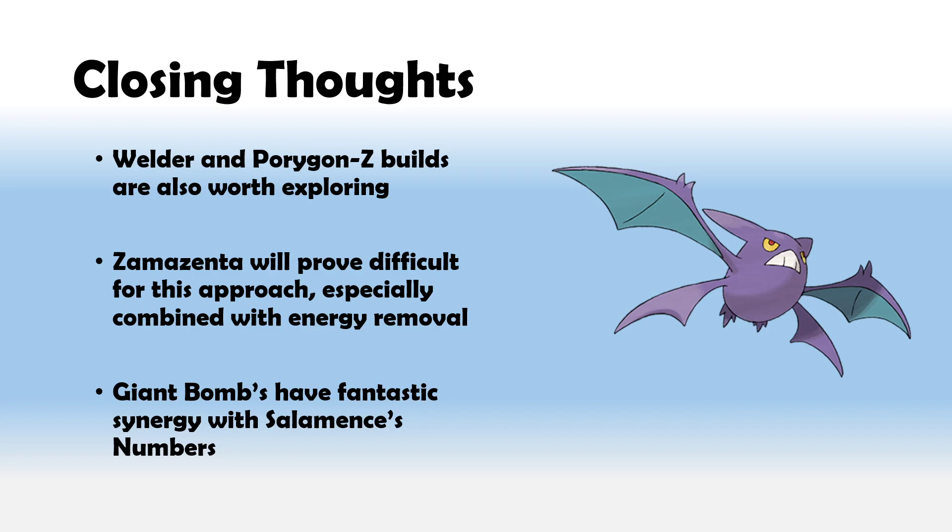Let me know what you guys think of the straight Salamence Giant Bomb list using the Piers engine and mini Raichu package. It's very wacky for certain, but it really shows the versatility of Salamence — we can try all sorts of synergies and see which one works best. Let me know if you've tried anything else, whether you've enjoyed the Welder list or the Porygon Z build. Thanks so much for watching and I will see you in another post-rotation Darkness Ablaze deck tomorrow. Cheers.